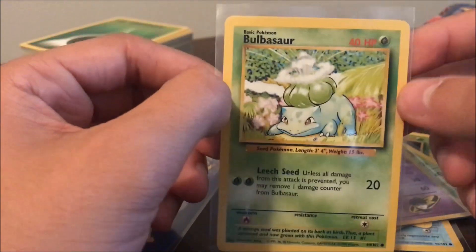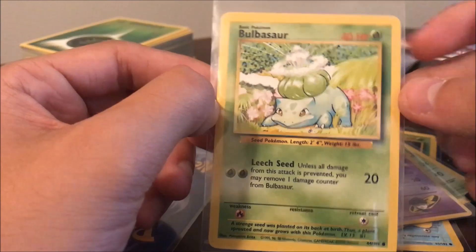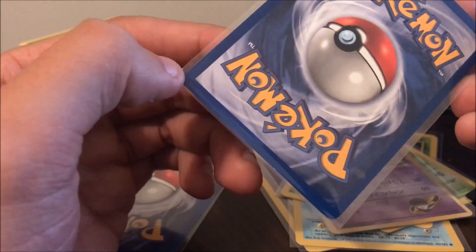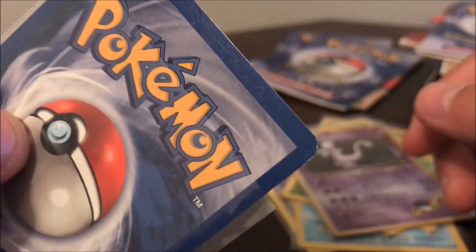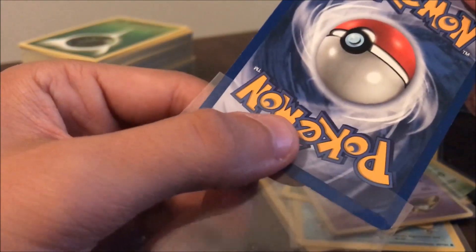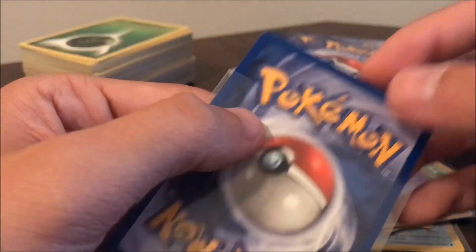And Bulbasaur — like I said, I sleeved up some of the starters that were in there, and this was also in very good condition. Almost pack fresh, I'd say. You can see little nicks in the corners, so probably near mint. For the most part a lot of these cards are in pretty good condition.